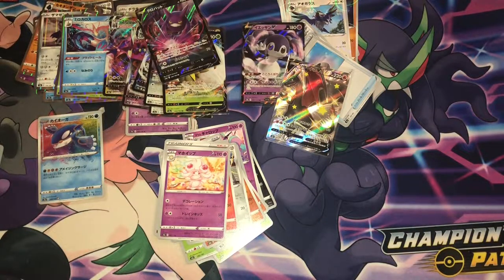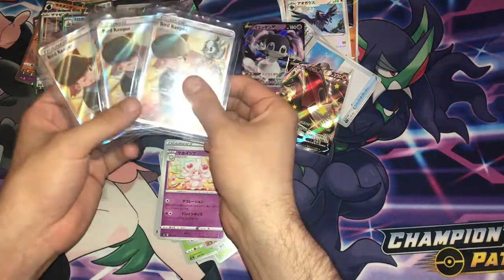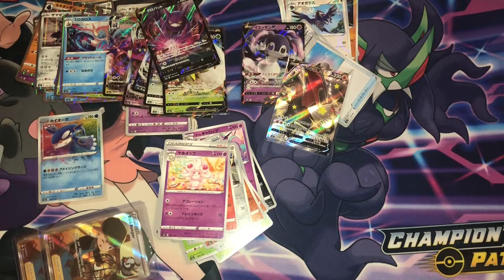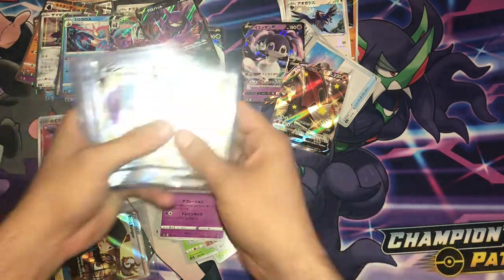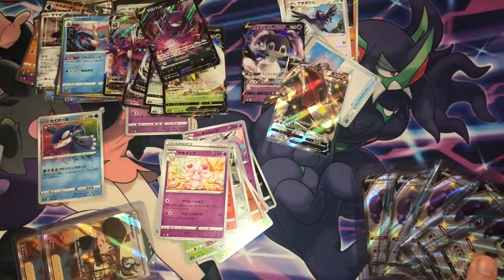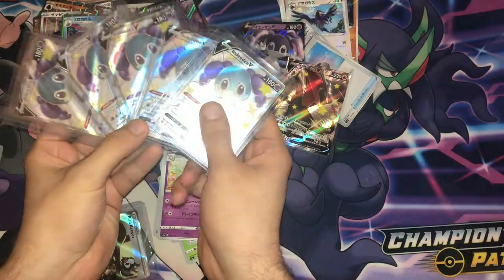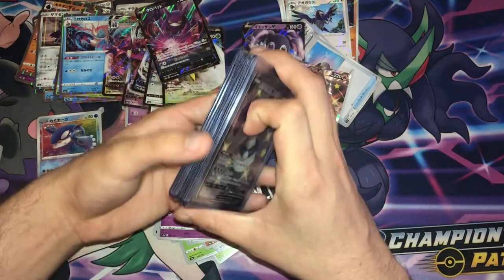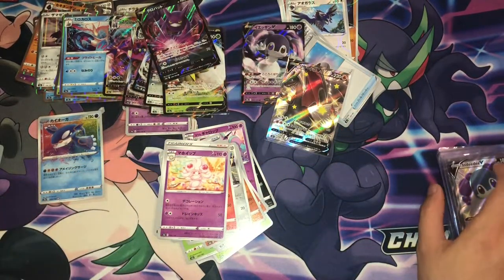I'm just going to show you very quickly — this is what I mean when I say Indeedee is haunting me, and so is Bird Keeper. Here are my Bird Keepers from Shining Fates — those are just my duplicates; I have one in my binder. And here are my duplicate Indeedees — that's five duplicate Indeedees. She will not leave me alone. She haunts me. She waits at the end of my bed when I sleep. Please send help.